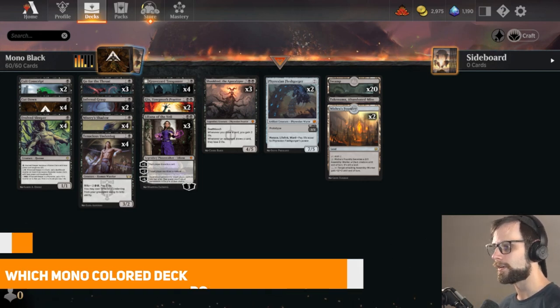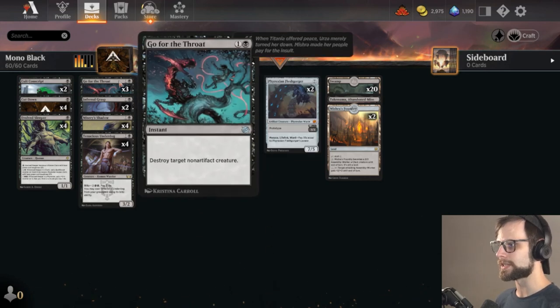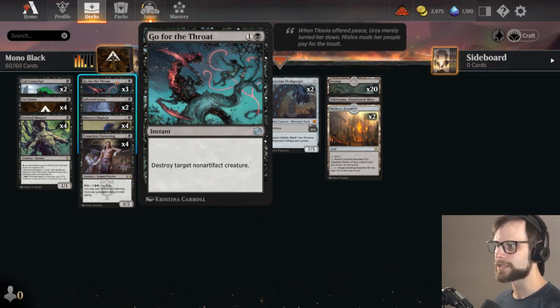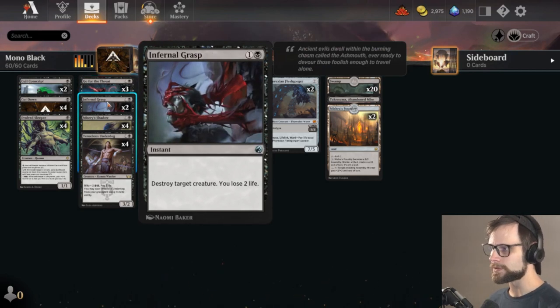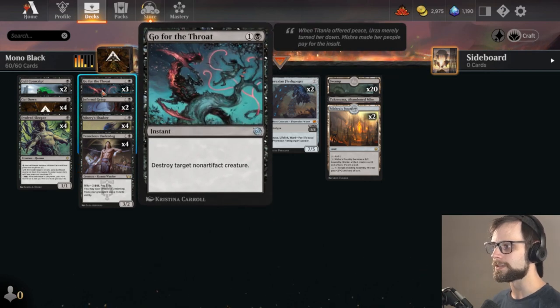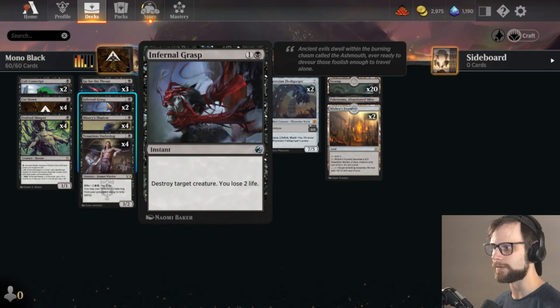What we do have here are a lot of really strong new additions, which is really what I want to talk about. Most of you probably know how Mono Black mid-range works at this point, but some new additions — first and foremost, Go for the Throat. Phenomenal removal. Hits most things; non-artifact creature is the only stipulation. It's for the most part going to be an upgrade over Infernal Grasp. Infernal Grasp does hit artifact creatures, which is nice, so having the split is good, but I lean more towards Go for the Throat — it's probably more efficient. You don't lose two life in the process. Both are two-mana instant speed. Phenomenal.